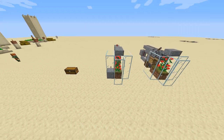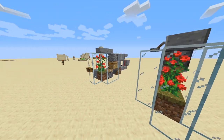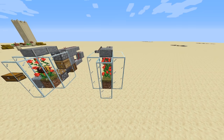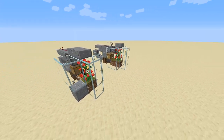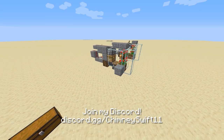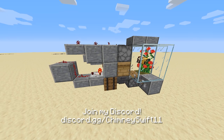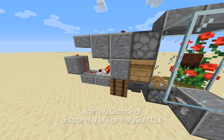The one on the left is a design I've used most recently, and the one on the right is a slightly modified version that is more set up for tiling these farms directly next to each other. I don't claim to have invented this entire bee farm — a lot of these designs have been around for a while. I've just made a couple of small tweaks that I wanted to share in this video.